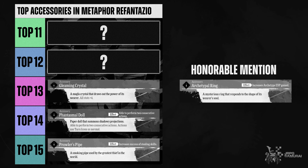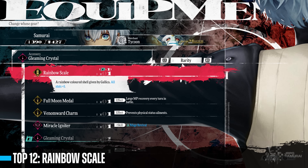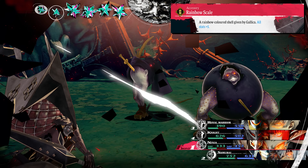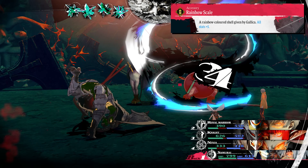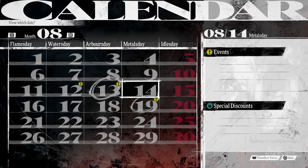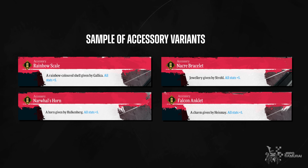Similar to the Gleaming Crystal, the Rainbow Scale is a legendary accessory that boosts all of the user's stats by 5. With 4 party members, you will be using Rainbow Scale and Gleaming Crystal for a long time for straight additional stats. You will never miss this accessory — during a specific in-game event, the game will ask you to spend time on a little event, and you may receive a different accessory depending on which character you choose, but all of them add +5 stats.